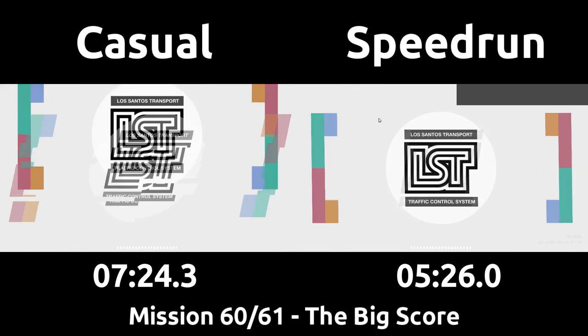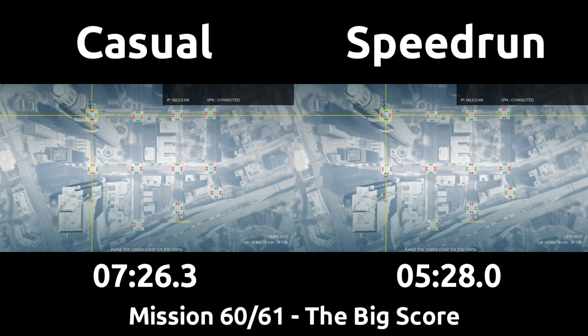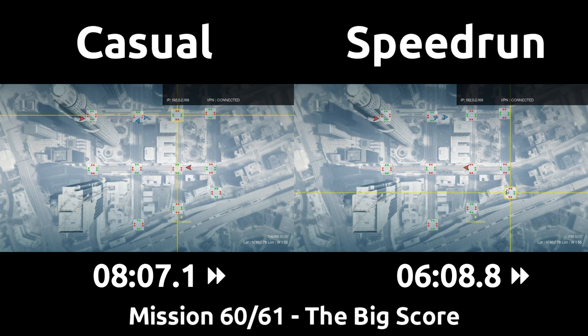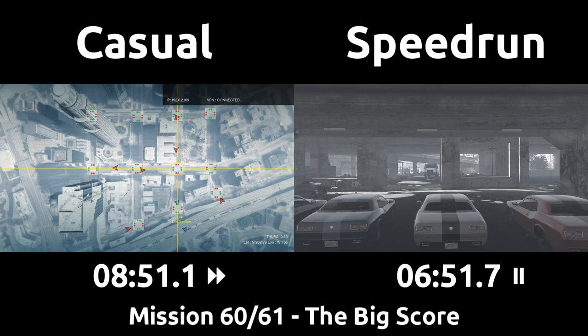The Italian Job-inspired traffic light minigame is up next. The speedrun has one trick where they can toggle a light twice to reset its timer before switching, but even the casual has no problem here directing the crew to the underpass. Everything in this mission till now pretty much serves as a mental break for the speedrun as not much is going on, but now that the shootout is beginning it picks right back up.